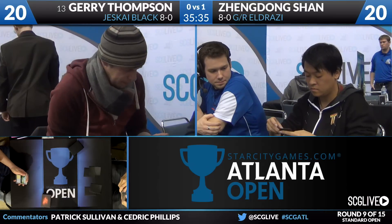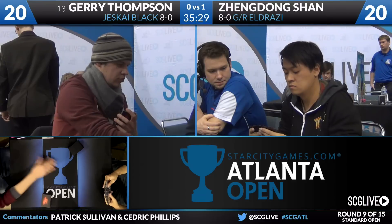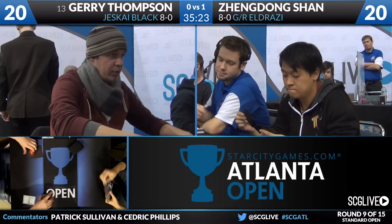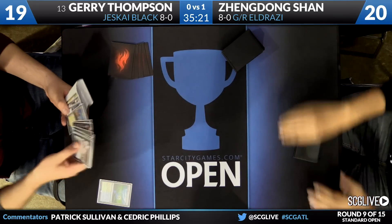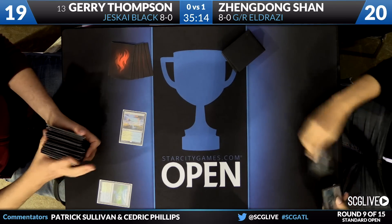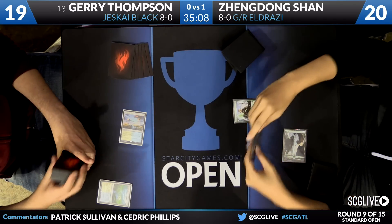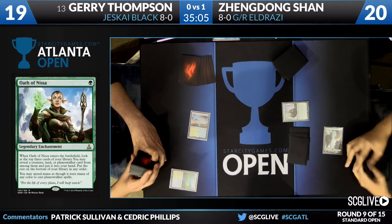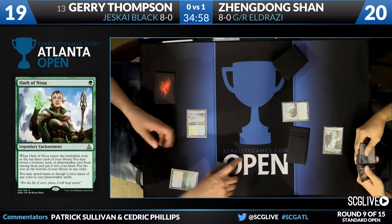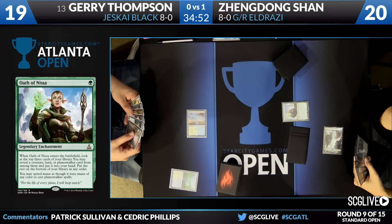Both players are going to take a look at their opening hands. Looks like Thompson's going to keep. Are you running back the dream team from last time? Ari Lax and Tommy Ashton — we got 13th place in Detroit. Ari got a team with someone else. I'm going to be teaming with Tommy and our friend Stephen King. Assuming he's going to get out of bed and come — I do have a backup ready because Stephen might flake. Tommy Ashton — Magical Alliance best player as far as I'm concerned. He's won some exorbitant number of Magic Online PTQs. And Oath of Nissa here from Zendong.